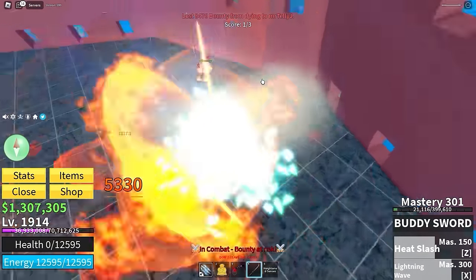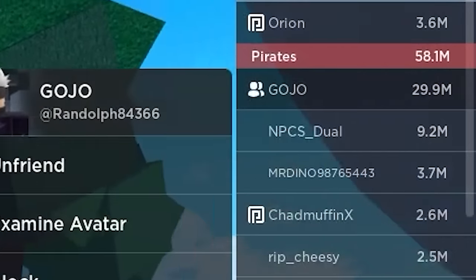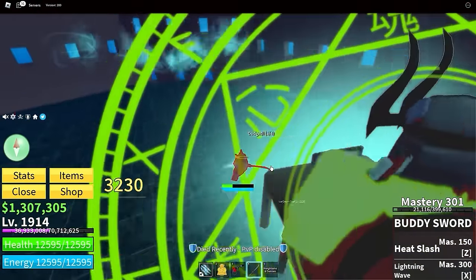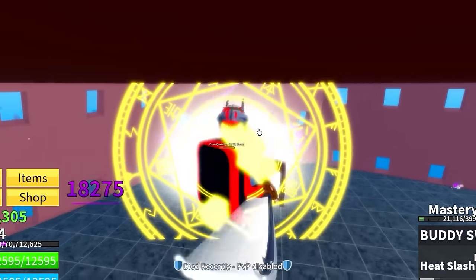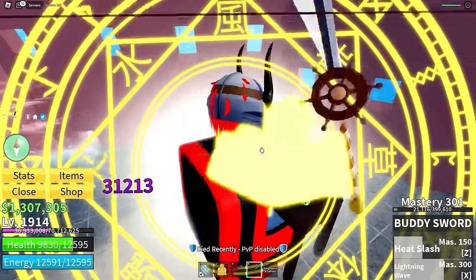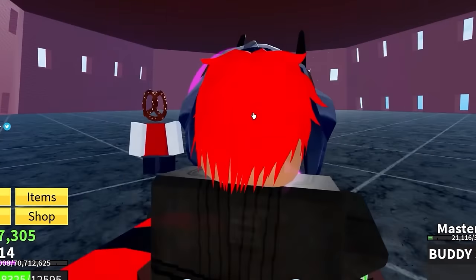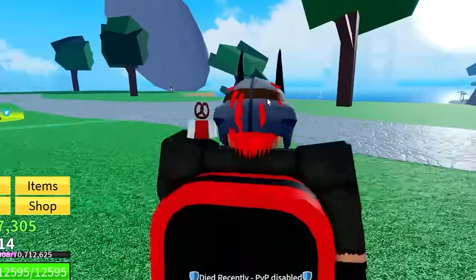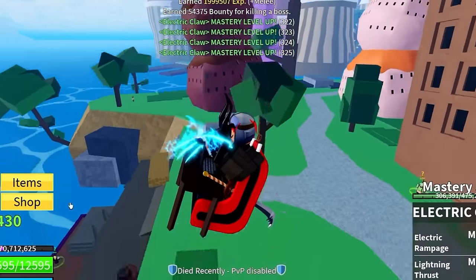We just lost 8,000 bounty and a friend of his joined with 30 million bounty — no way. I go back up and try to finish Big Mom off. This account is good but it feels like he's not fully leveled to the next tier yet — I feel weak. I get close to finishing Big Mom but almost die. I realize I should level up his electric claw since he doesn't have it maxed. Anyway, this account is a big W.